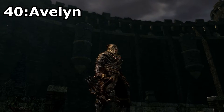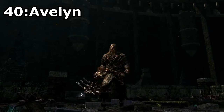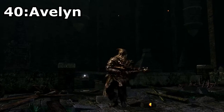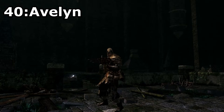Avelyn, found in a chest in the Duke's Archives. This is by far the strongest ranged weapon in the game, with the ability to shoot three crossbow bolts all at once, giving it huge damage potential. Not only this, but Avelyn also looks really nice because it literally looks like three crossbows merged together to form one super crossbow.